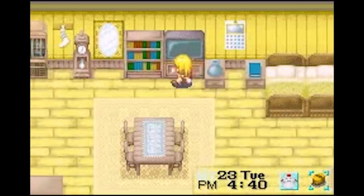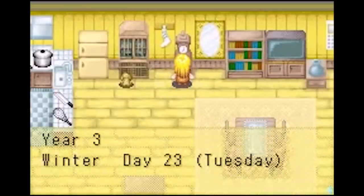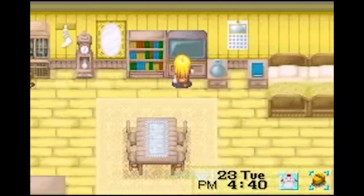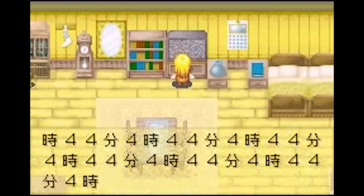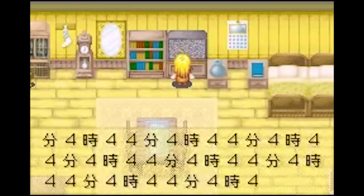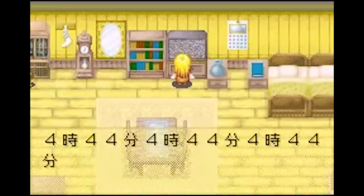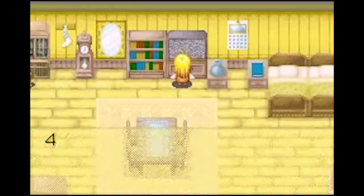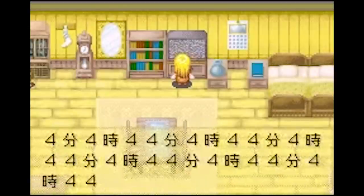Similar to Animal Crossing, in Harvest Moon if you turn on your in-game TV at exactly 4:44, you will get a special broadcast. In Japan, 4 is an unlucky number due to being pronounced similarly to 'death.' The special broadcast is full of numbers in both English and Japanese, plays for a few seconds, and then disappears.